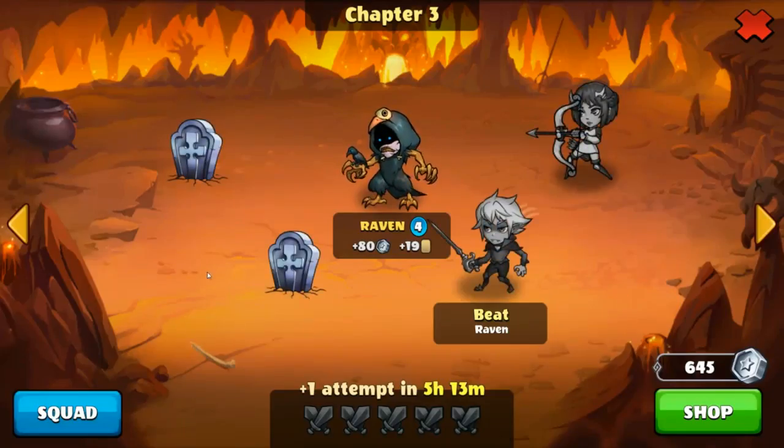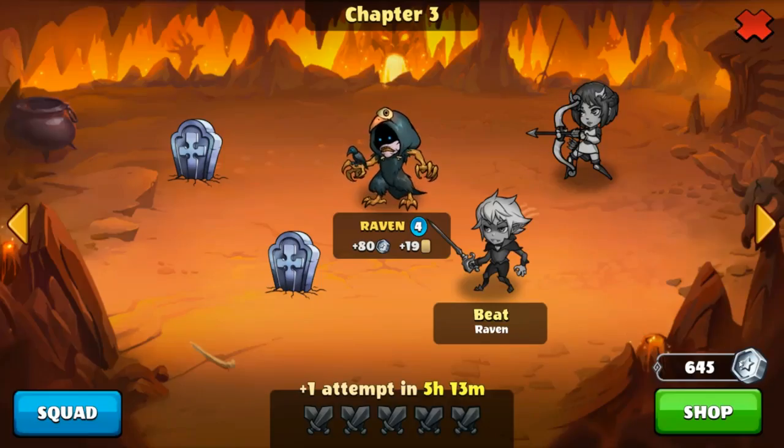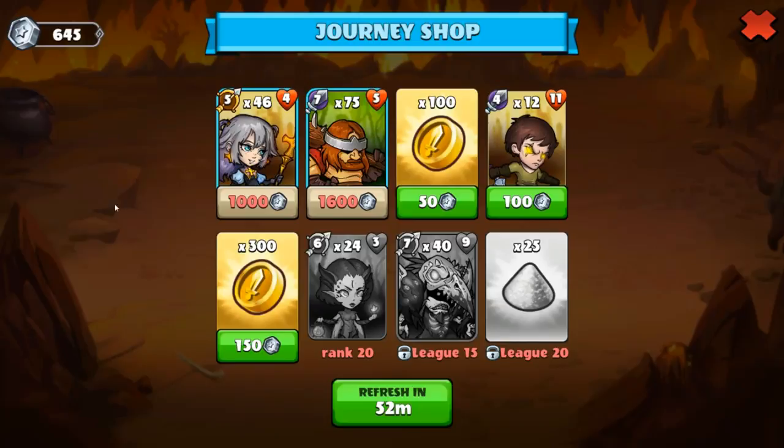On the journey, you play versus premade enemies, and you get nice rewards here as well. As you can see, you get silver coins and you can buy things with them.